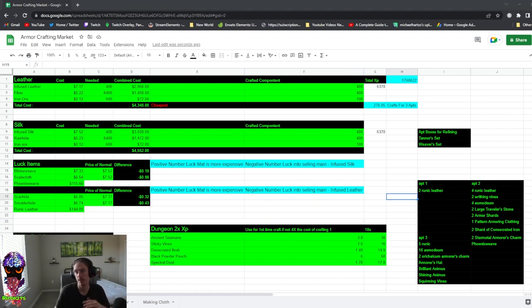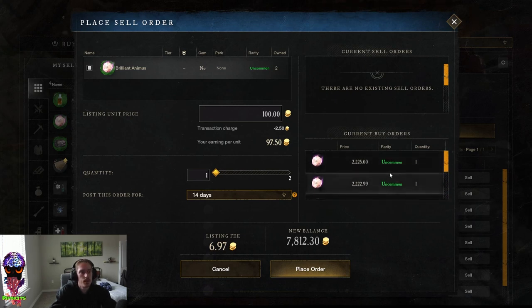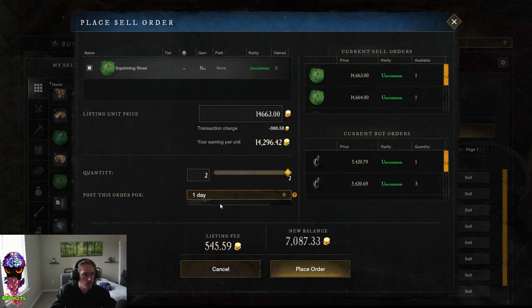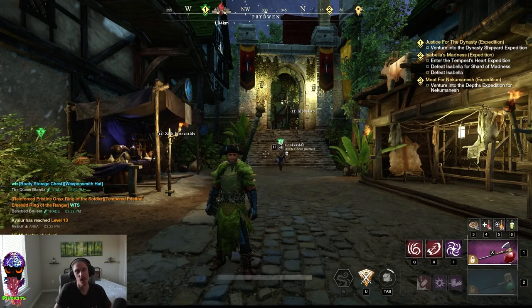The items you'll be selling from the aptitude boxes include: runic leather, raving vines, asmodium, large traveler stones, armor shards, shards of consecrated iron, dark metal armor's charm, phoenix weave, asmodium armor's charm, armor's hat, brilliant animus, shining animus, and squirming vines. Those are your big ticket items — when you land those inside your aptitude boxes you're going to get a pretty nice payday.